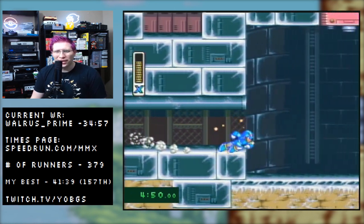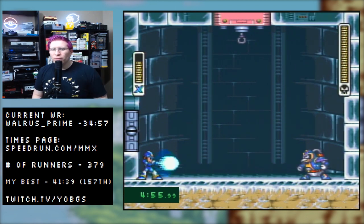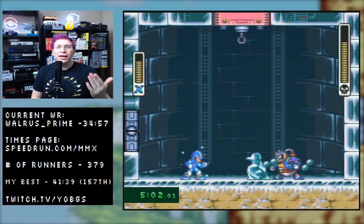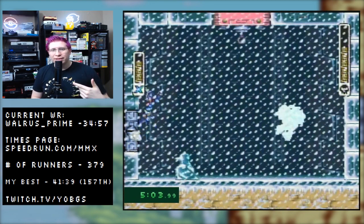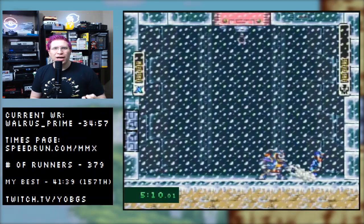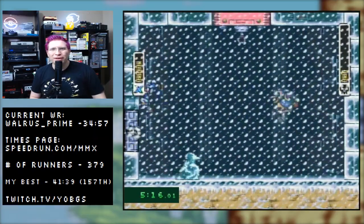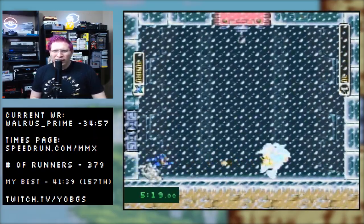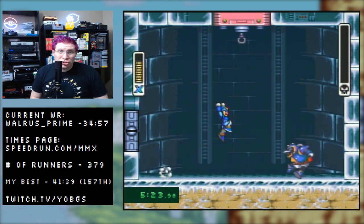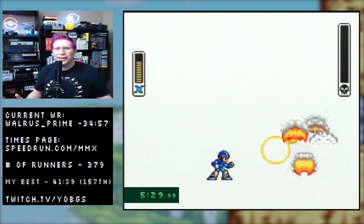It is time for the first boss — Chill Penguin — and we're less than five minutes into the run. It looks a lot different from when you played it as a kid. You want to hit Chill Penguin with charge shots and dash shots. That's a big thing you may not have known: dashing and shooting in this game does more damage than standing or walking and shooting. Try to do dash shots whenever possible.